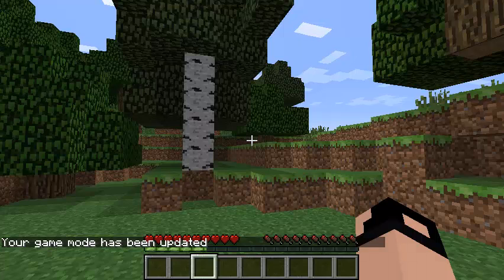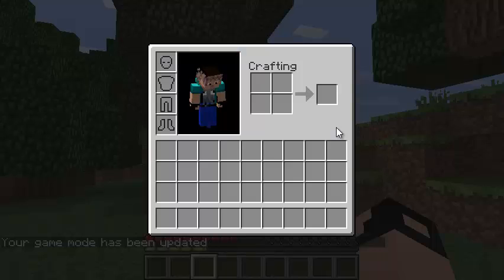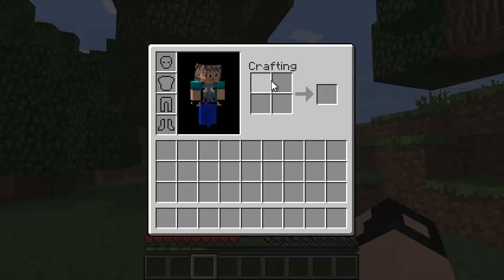Now we are in survival mode. If you press E, you can see there's a different inventory. We have a little crafting section here, which you can use to make some of the basic items in Minecraft, and there are different slots to store your items in. Here are some armor slots you can use to put on armor, and here is a picture of yourself. You can see I've created my own skin, but if you've just got Minecraft, you'll see the default Steve skin. As you can see, there are no items in my inventory right now, but as you play the game and collect more things, there will be more stuff in your inventory.